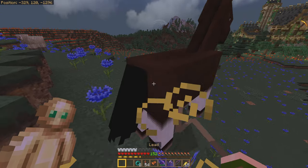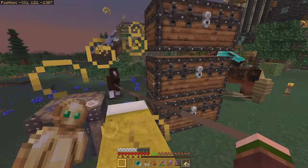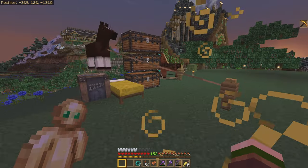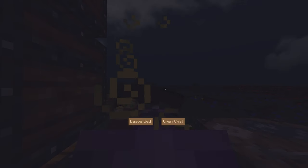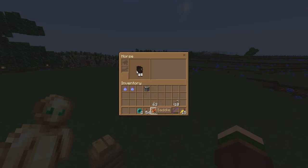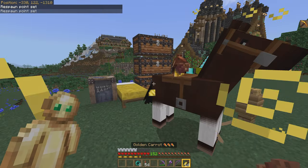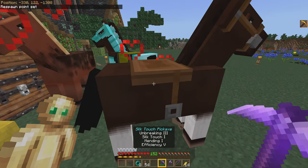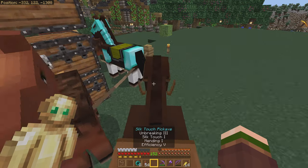Now all we need to do is give him a saddle and — wait, come back here. Don't be walking away like this. I have business with you. Sleep real quick before it gets too dark. Morning. All right, horse, where'd you go? Saddle — give you a saddle. And let's see how fast you are. I should probably have a way to measure this. Let's just walk around and see how quick this horse is.